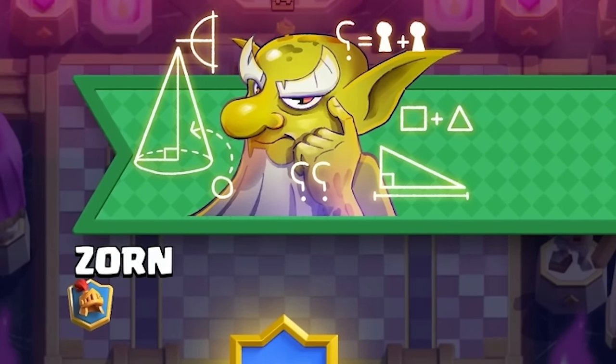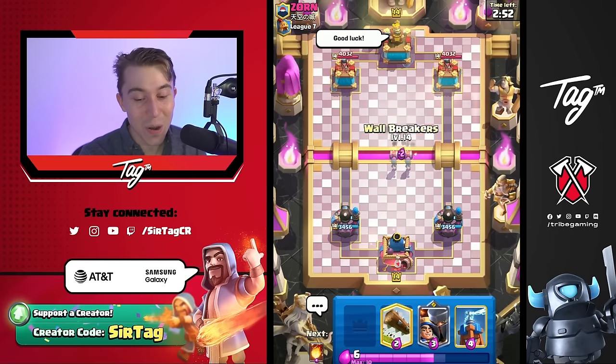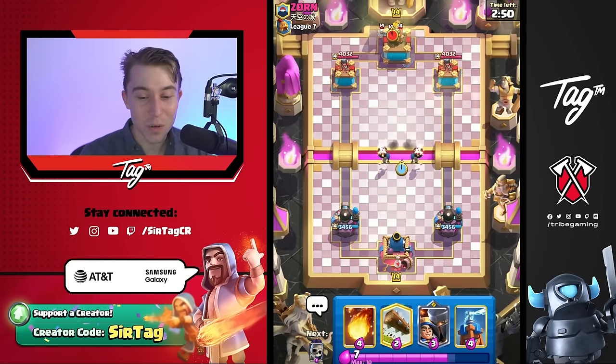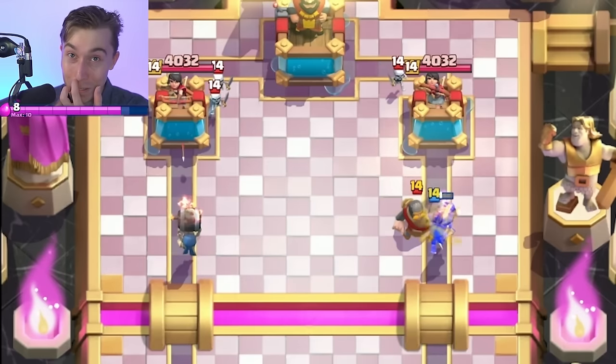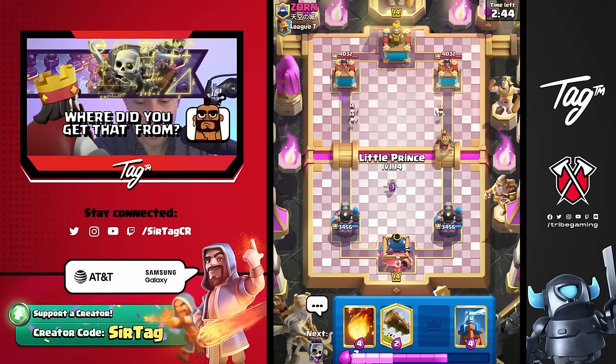We got a game against Zorn. It seems like this guy's thinking with the goblin in the banner and we got a lot of skeletons spawning. I'm gonna draw my wallbreakers here and see if we can get some damage. He's gonna have skeletons instead of goblins — he is betraying his banner. Definitely want to go for a little prince right in the middle.